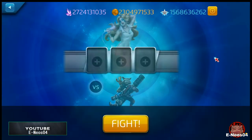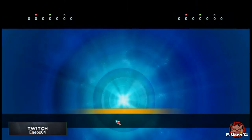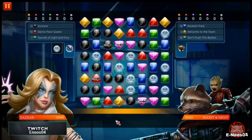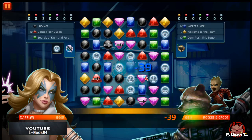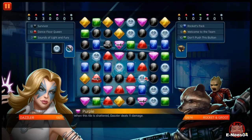Let's go ahead and jump in. We're gonna remove the boost because we want to go in with a clean run. We're gonna try to go for the red and the green. I see a red-green match here and a match four — let's go ahead and take this blue.